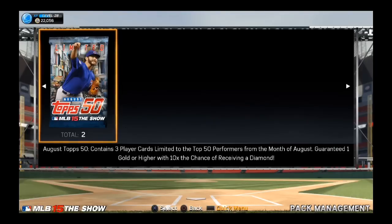We have two Tops 50 August packs. The top players in here are McCutcheon and Donaldson, and one other Diamond I can't remember. These are decent packs from what I've heard, so why not rip into the first one here and see what we can pull.